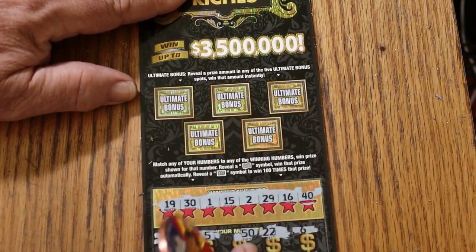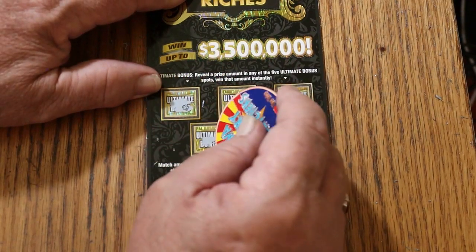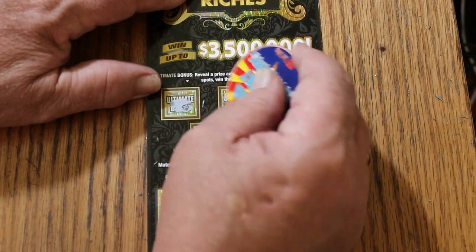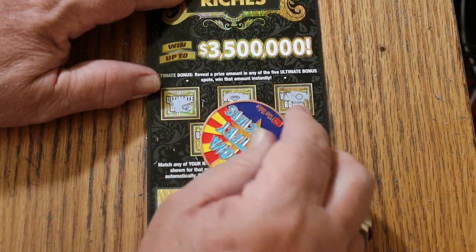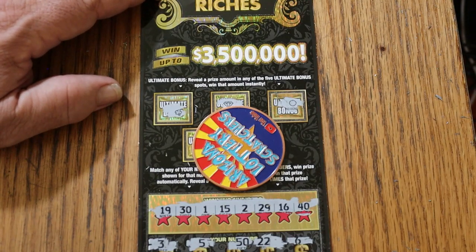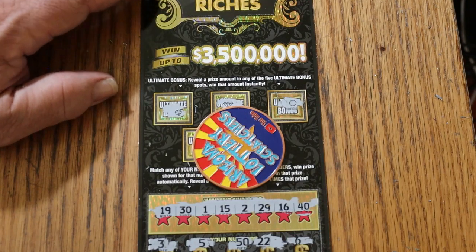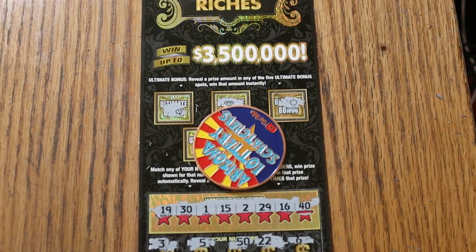So nothing down below. Bonuses — no, no, no, no, no, no, and no. So there you have it. Today was a bust. Stay tuned tomorrow for another edition of The Ultimate Riches. And until then, this is AZ Scratchers signing off for now — we will see you then. Have a great day and a great night. Bye bye.